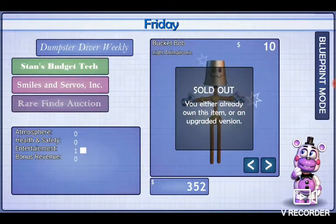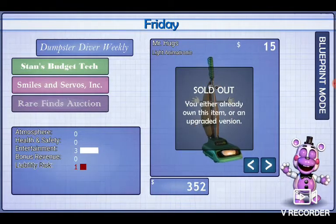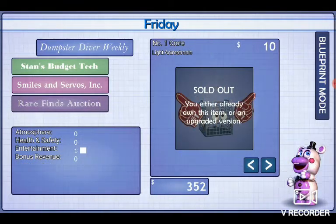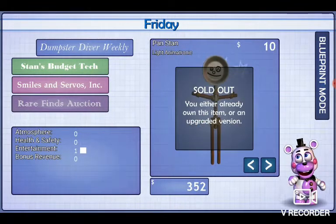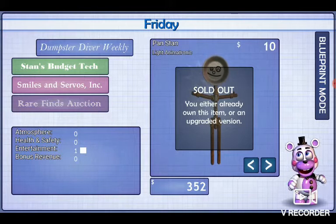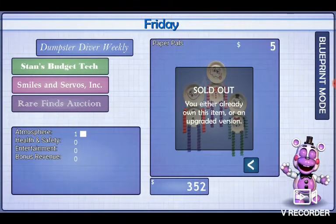So we've got Bucket Bob — sold out. Mr. Candy — sold out. Mr. Hugs — sold out. Number One Crate — sold out. Handstands — sold out. As you can see there's one more: the Paper Pals — sold out. Let's go into Stan's Budget Tech.